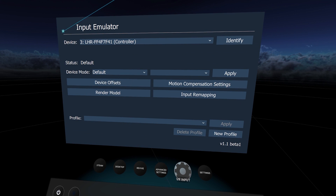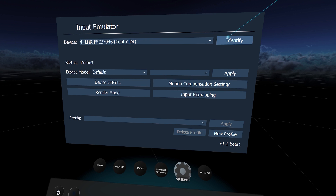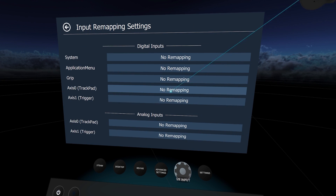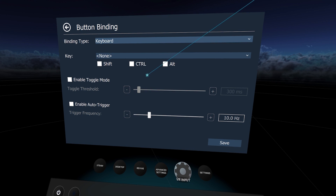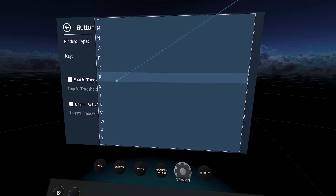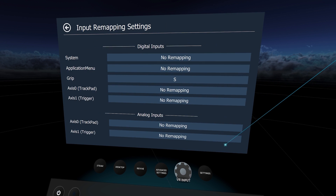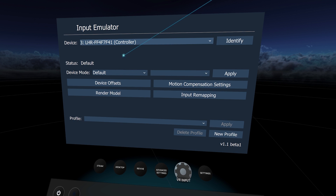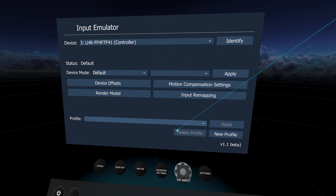Go back and choose the second controller — in my case, the left controller. Be sure it's really the left controller by clicking Identify so you can feel it vibrate. Go into input remapping, choose grip again, choose the no-remapping tab, then choose keyboard just like before. The key we need now is S, which is the key used in Doom VFR for going backward. Don't worry about the 'enable toggle mode' options — you don't need those. Be sure to save. You can now see your left controller grip button is mapped to S. Double-check the right controller — the grip is still mapped to W. Now it's all saved into the profile.